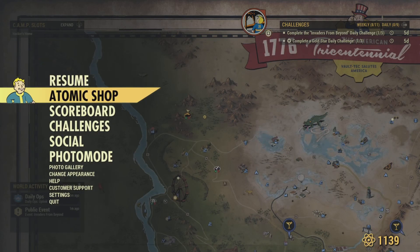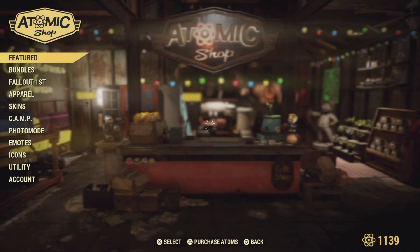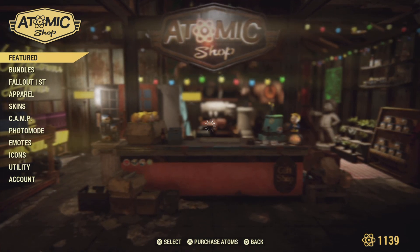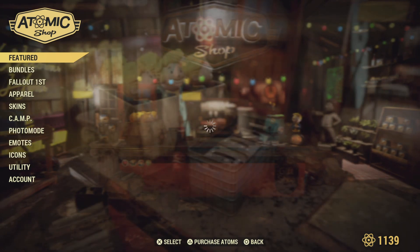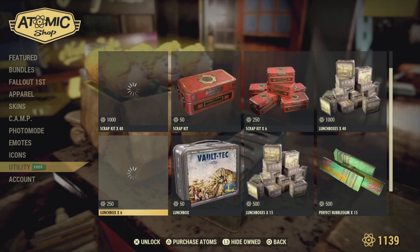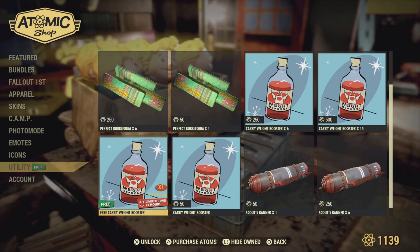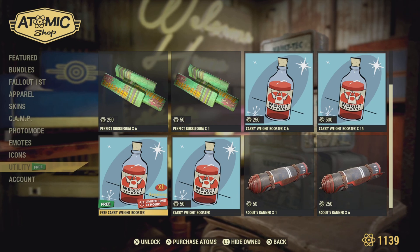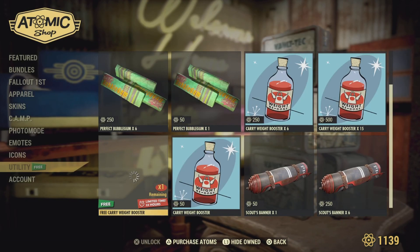We're gonna go to the Atomic Shop and see what freebie we get. We're getting a free Caravan Brahmin, guys — that's the freebie today.